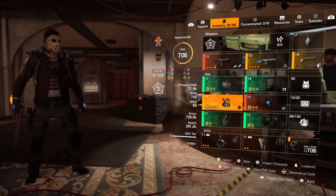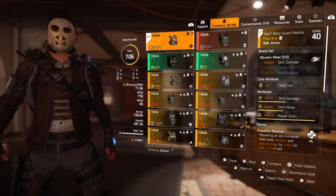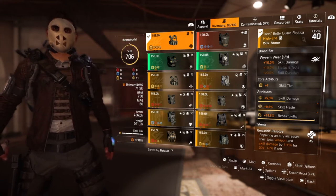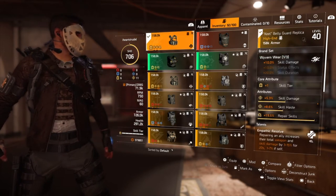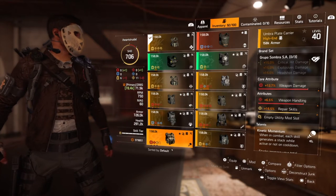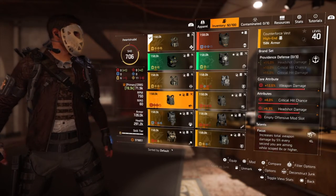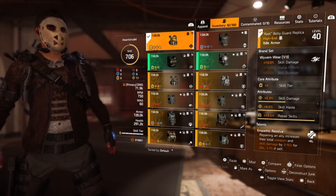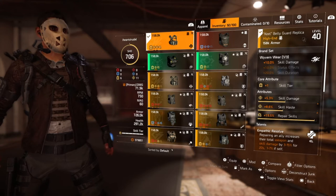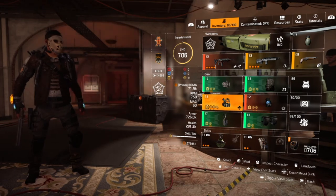We're using the Wyvern for skill damage. This doesn't need to be Wyvern — this could be something like Alps as well. I have Empathic Resolve and it had good rolls with skill haste, so I use it on other builds too. The most important thing you hear is using Empathic Resolve: repairing an ally increases their total weapon and skill damage by 3 to 15 percent for 20 seconds, and 1 to 7 percent for yourself. That's key — boosting everyone's damage as you heal them in the room.